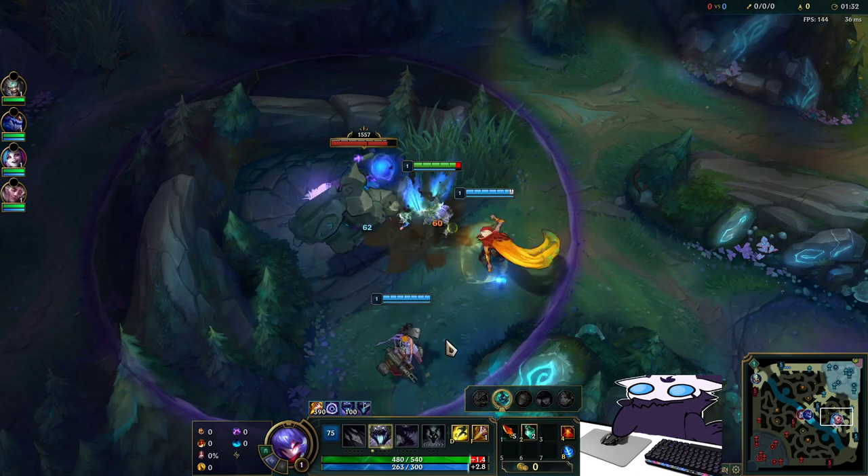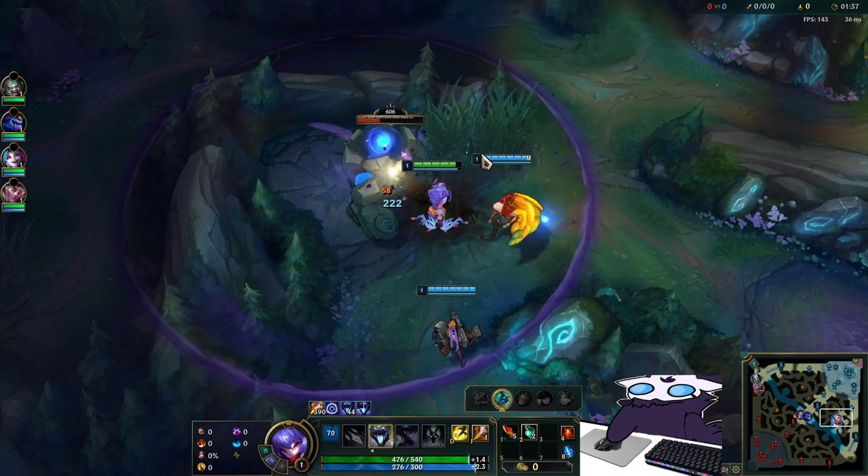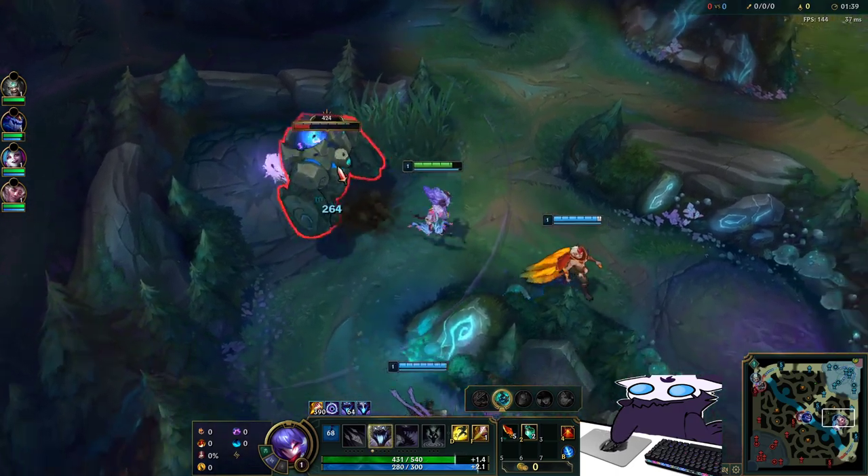I could have taken Mana Flow for the extra mana for Muramana, but I chose not to, because I'd rather have Nimbus and Water Walking, personally.